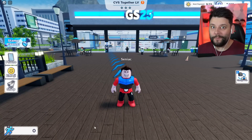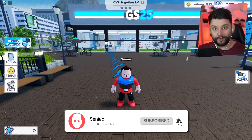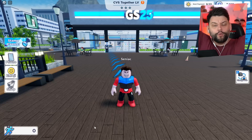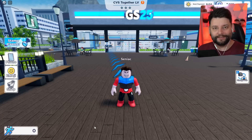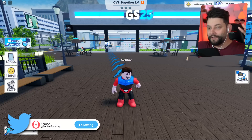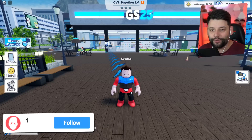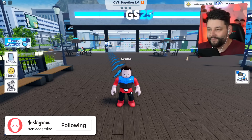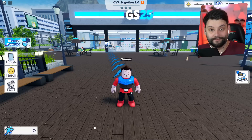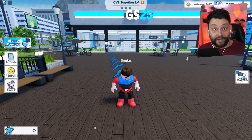My name is Idiot and welcome back to another episode of Work Together here in Roblox. You guys seem to love the first episode so much, so we're back with a second. If you do enjoy and want to see more, smash the like button down below, subscribe if you are new. Now, I found out that you can pretty much build your own store — your own CVS, your own grocery store, whatever you want to call it. That is what I'm doing right now, boys!